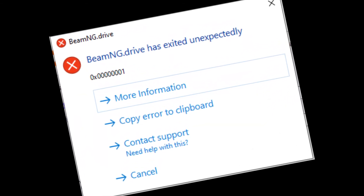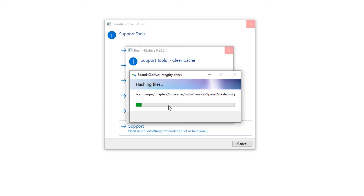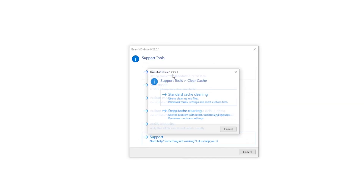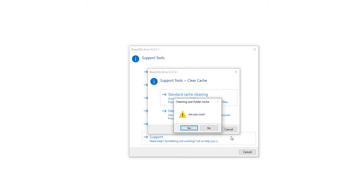Let's say things still don't work even when you have no mods installed — you've renamed the mods folder and things still don't work. Tip number three: some serious deep cleaning. The first thing you want to do is clean your cache. This will delete temporary files that the game uses to help speed up load times. To do this, go to the launcher, go to Support Tools, then clear the cache. Depending on how long it's been and how many mods you've had, this can take anywhere from five minutes to a couple of hours, so be patient.